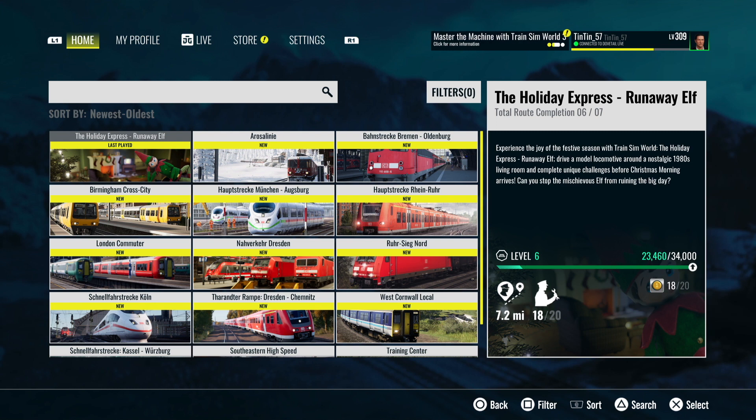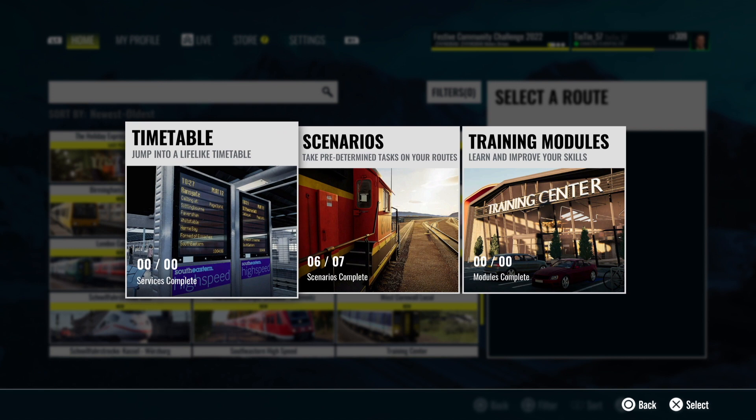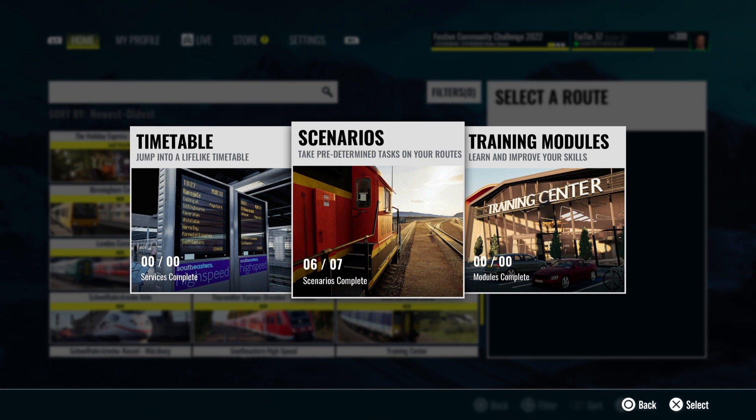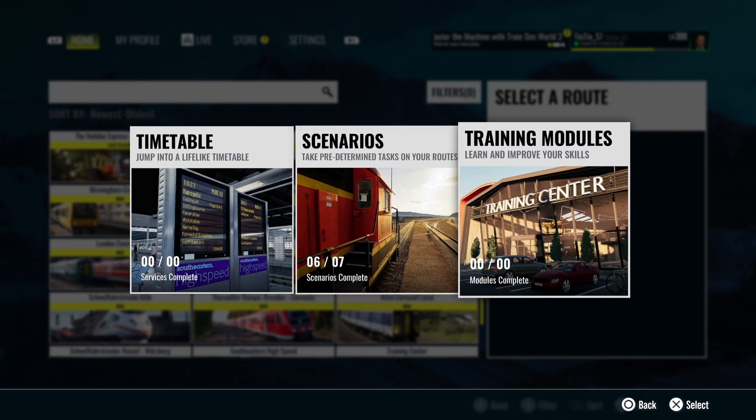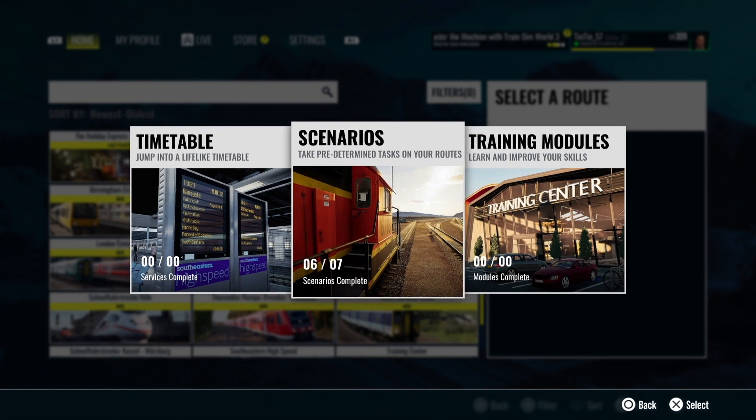I've done 7.2 miles so far with this DLC. There are some collectibles in the form of gold coins — there are 20 of those and I seem to have got 18 along the way. There's no timetable with this pack; what you get is seven scenarios. There is also scenario planner functionality, so you can bring in your other trains from your TSW3 DLCs into this living room route.